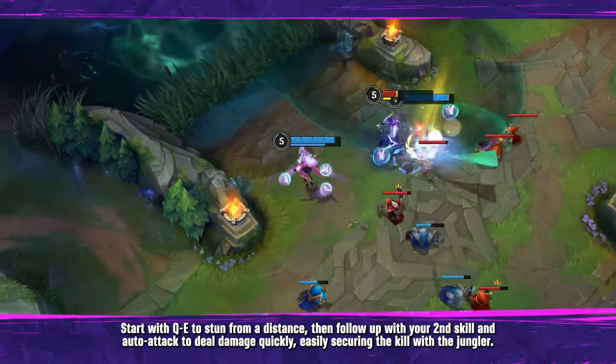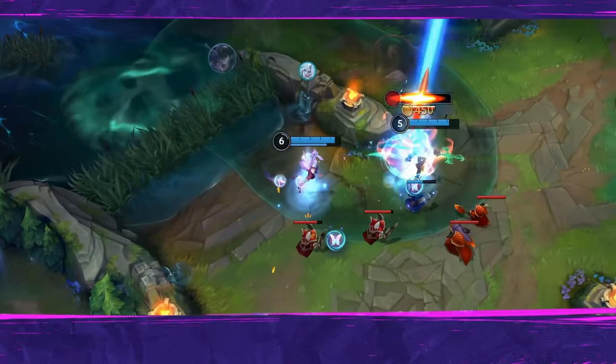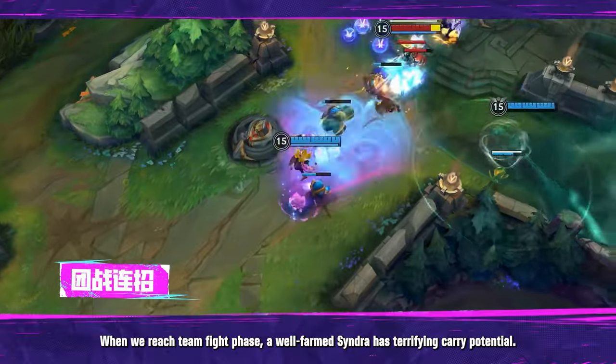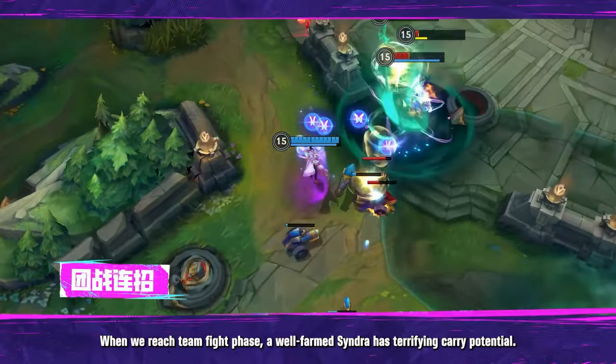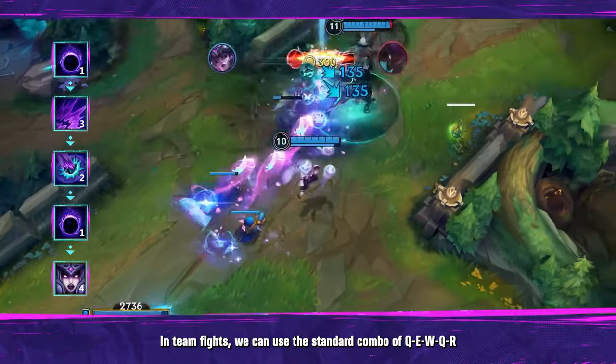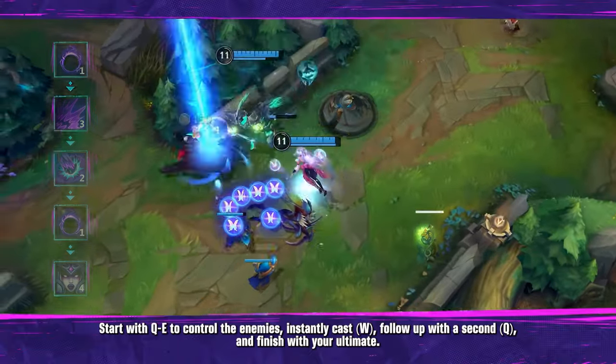Easily securing the kill with the jungler. When we reach the team fight phase, a well-farmed Syndra has terrifying carry potential. In teamfights, use the standard combo sequence: one, three, two, one, four — starting with Q and E to control enemies instantly.